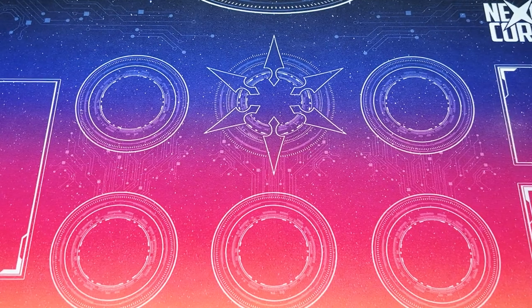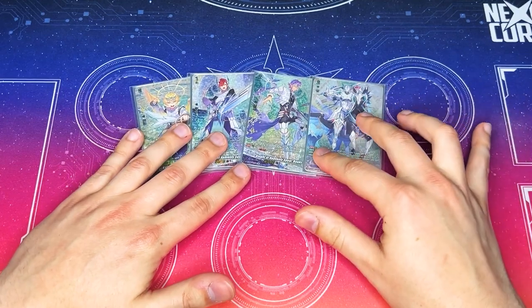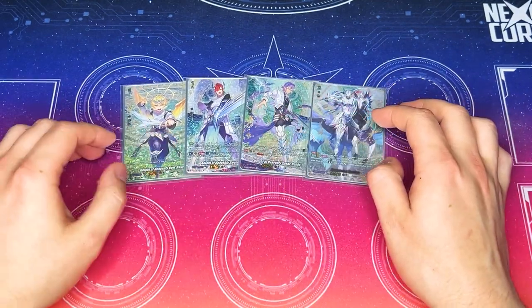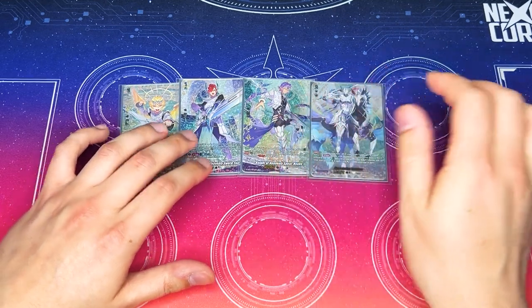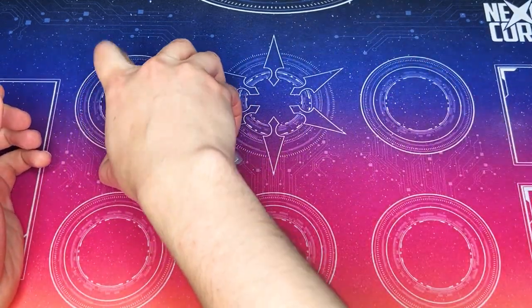Starting off with the lineup — it's exactly like the trial deck. I do got my shiny SPs, but I've been playing this deck since it came out and nothing's changed. Fort gives you a rear guard, Rooks lets you draw a card, and Bastion lets you re-stand stuff. So it's our Bastion lineup.